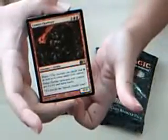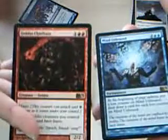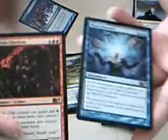And our rare is Goblin Chieftain — sweet! Now we have four of these. Last one — is there a foil? And a foil Levitation! I like to call it shiny Levitation. Sweet. So, Mind Unbound and Goblin Chieftain — cool.